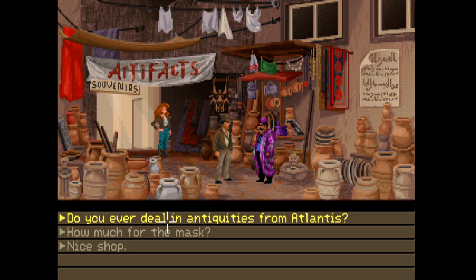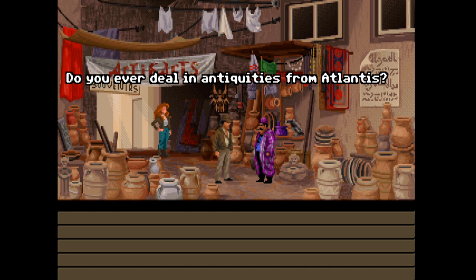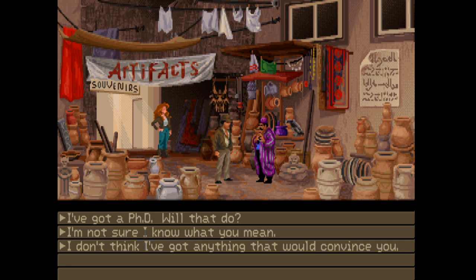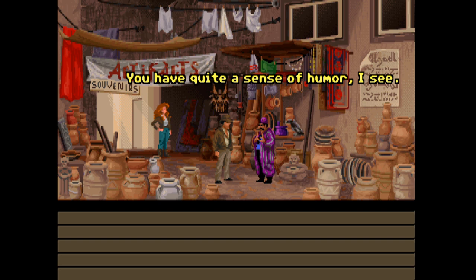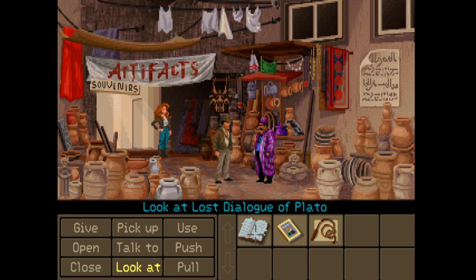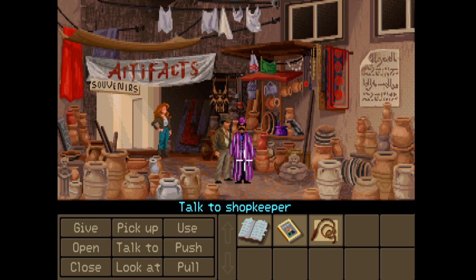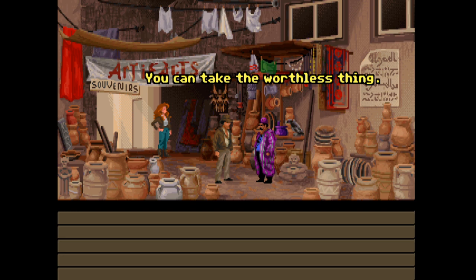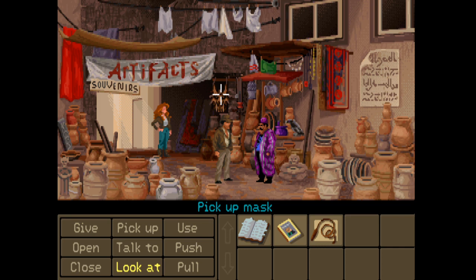Do you ever deal in antiquities from Atlantis? Maybe I do, maybe I don't - many a fool dreams of the lost kingdom. How may I know your intentions are serious? I've got a PhD - will that do? You have quite a sense of humor. How much for the mask? You can take the worthless thing - it's scaring away my best customers. We'll have that then - thank you very much.